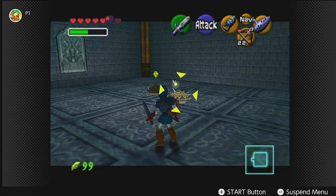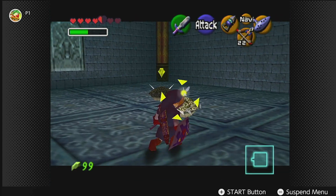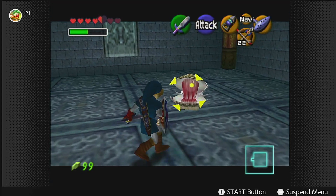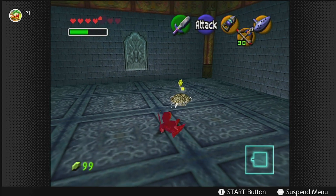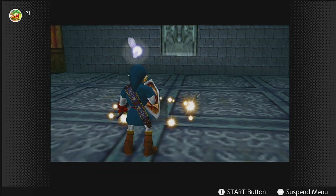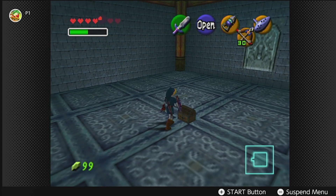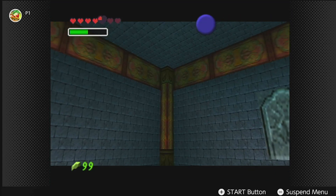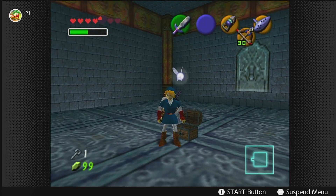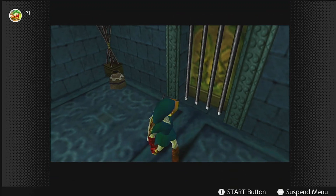They dropped arrows, which we desperately need because we're running low. We got the treasure chest — it is a small key! This key will open a locked door, but it can only be used in this dungeon. Yes, I understand how keys work. Thank you very much, game.